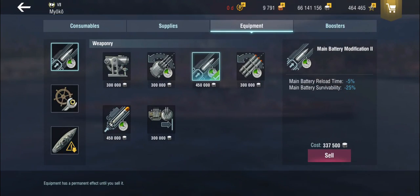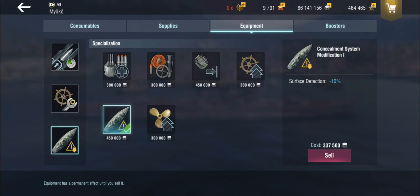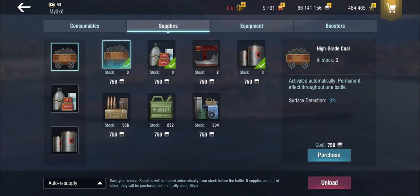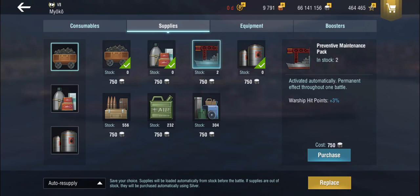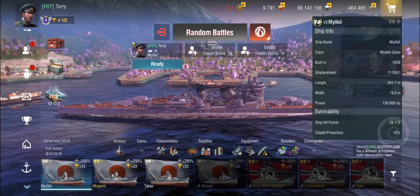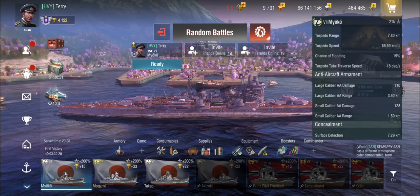Equipment-wise: the turrets are good and I'm rarely losing them, so I'm using the main battery mod 2 for faster reload. In slot 2 I've got the steering instead of propulsion — this is a stealth build. I like building my Japanese cruisers for stealth, similar to a destroyer setup. That's also reflected in the supplies: instead of preventive maintenance, I'm using high-grade coal for better surface detection, getting the base surface detection down to 7.2 kilometers — not destroyer level, but definitely not bad.